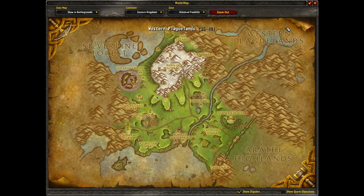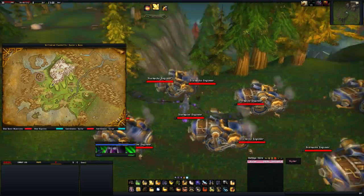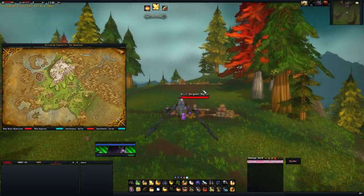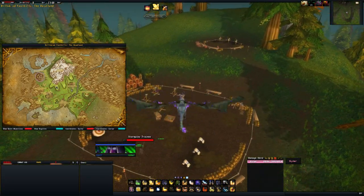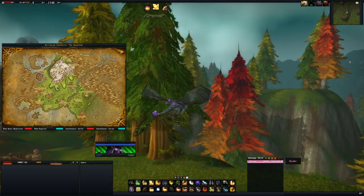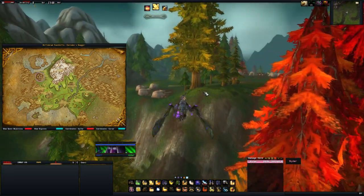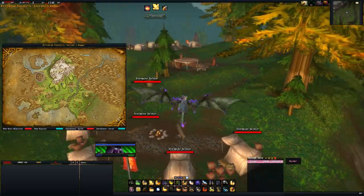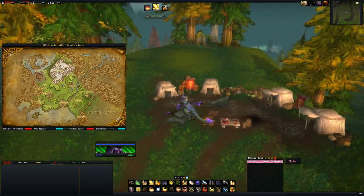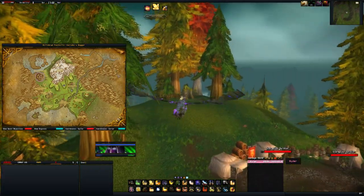The next place is just north of the Sludge Fields, where you'll find an Alliance Camp with plenty of Stormpike Engineers. To the left of the Stormpike Engineers you'll find Stormpike Trainees — once again very close together with quite a quick respawn rate. And then finally heading left again you'll find another hill with Stormpike Soldiers on it. These are three good places to farm; the mobs are at a decent respawn rate and there are a lot of them grouped close together, so you can just pick them all up and AoE them down.